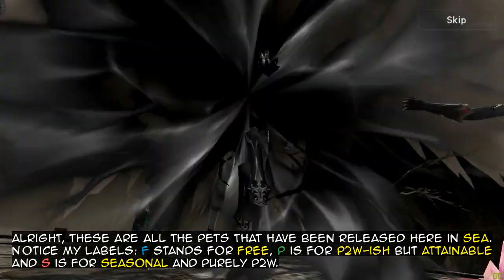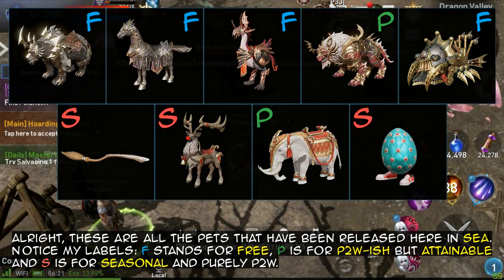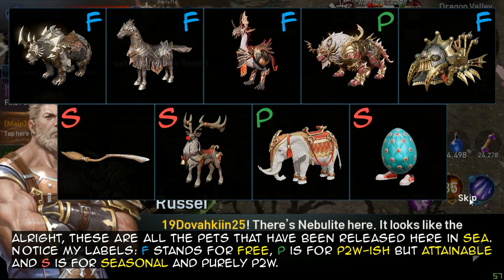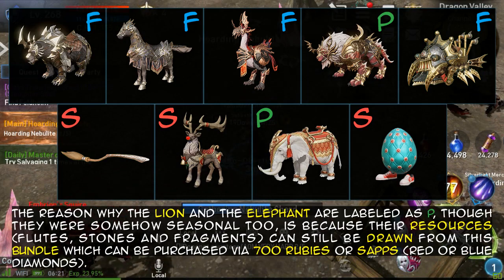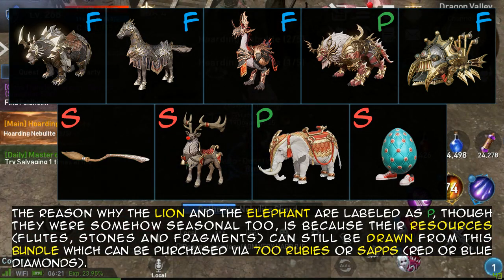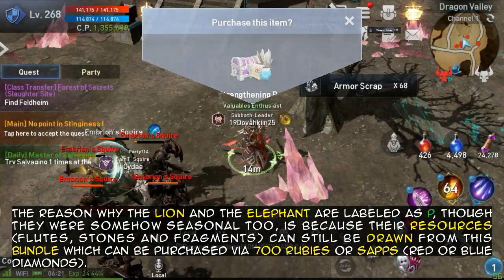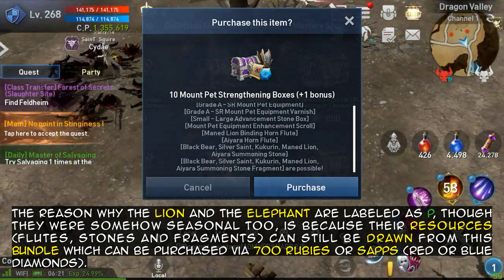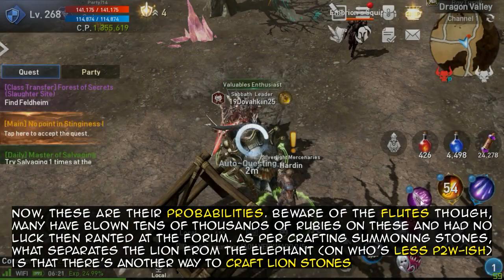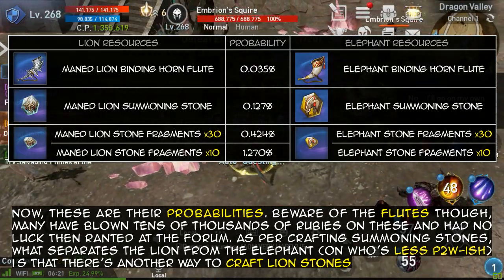Alright, these are all the pets that have been released here in Southeast Asia. Notice my labels. F stands for free. P is for pay-to-win-ish but attainable. And S is for seasonal and purely pay-to-win. The reason why the lion and the elephant are labeled as P, though they were somehow seasonal too, is because they are resources. Flutes, stones and fragments can still be drawn from this bundle, which can be purchased via 700 rubies. Now, these are their probabilities. Beware of the flutes though — many have blown tens of thousands of rubies on these and had no luck.